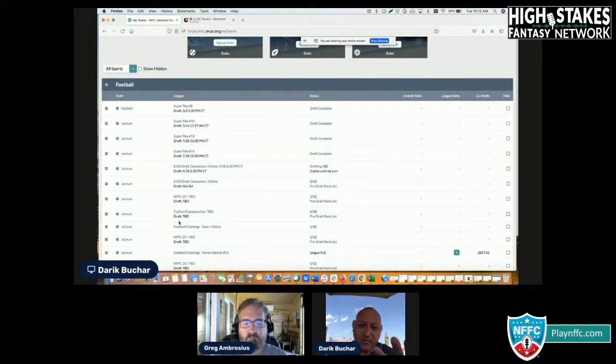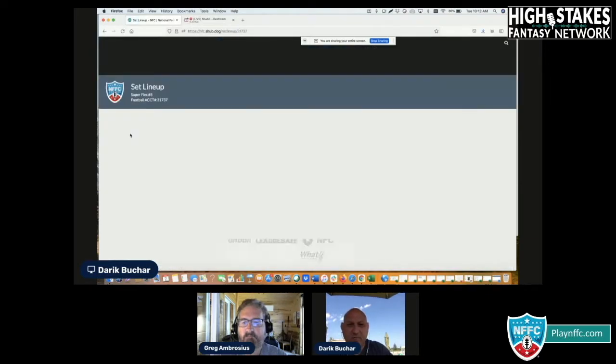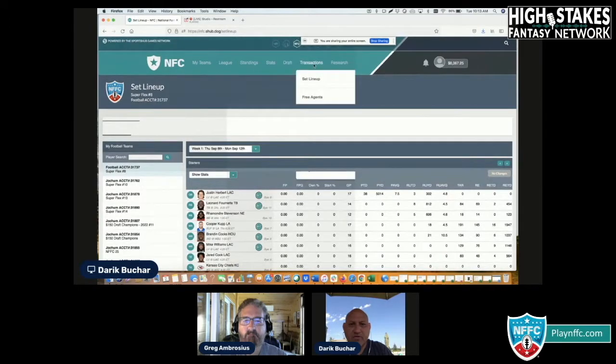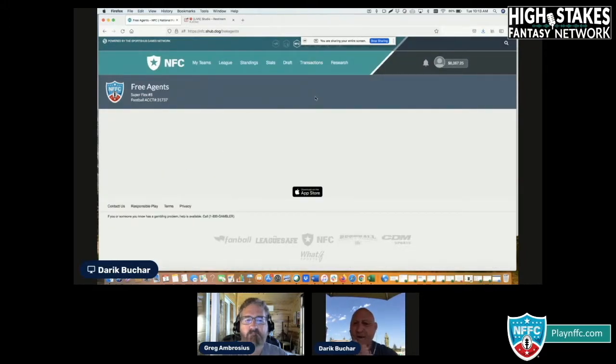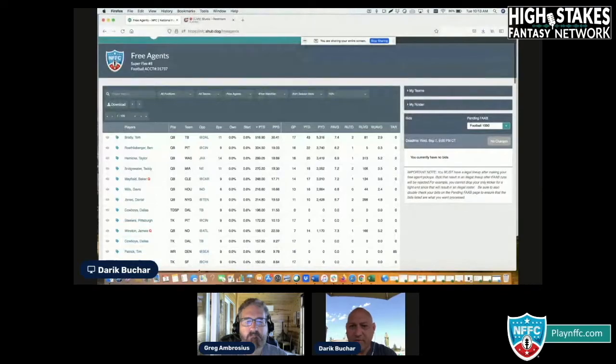Now I realize there are some cut lines in here — this is development, so we're really going to be looking at the top four leagues: Superflex 8, Superflex 10, Superflex 13, and Superflex 14. The other ones — the drafts aren't completed. So I'm going to pretend it's Wednesday or Tuesday night, whenever you're going to do your FAB. We're going to go into the team I renamed 'football' and go to transactions. We're not going to set lineup — lineup's already set. We're going to go into the free agents; that's how you get into your FAB room. Over to the right is where you do your stuff. Players are all over to the left. The blue tag over here is where you click on players, but that will also become green if you're going to do conditional bids.